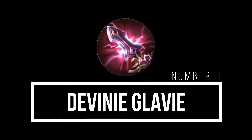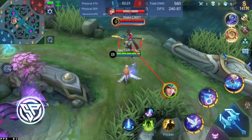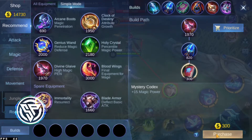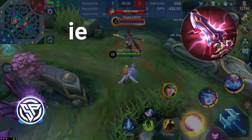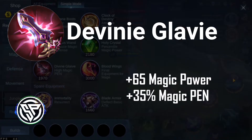Number 1: The Divine Glaive. As I mentioned earlier, it is like a Malefic Roader but a magical version. It is a magic defense item with magic penetration of 0.1%, but the Malefic Roader is 20%. In the late game with a lot of magic defense against you, Divine Glaive is the answer. It comes with plus 65 magic power and plus 35% magic penetration.